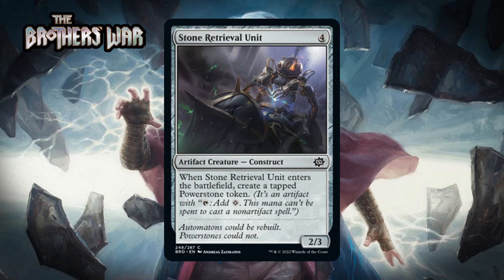Next up it's Stone Retrieval Unit, which for four generic is a 2/3 artifact creature construct at common. When it enters the battlefield you create a tapped Power Stone token. The rate here is not amazing, but it is one card that adds two artifacts to the board, and that definitely matters in this set as do Power Stones. I think this is a C.